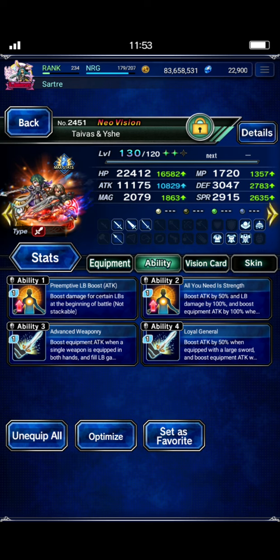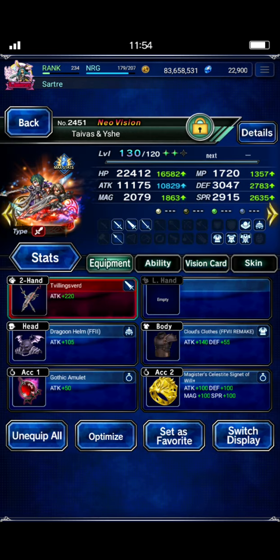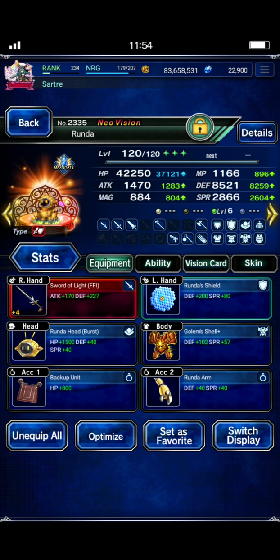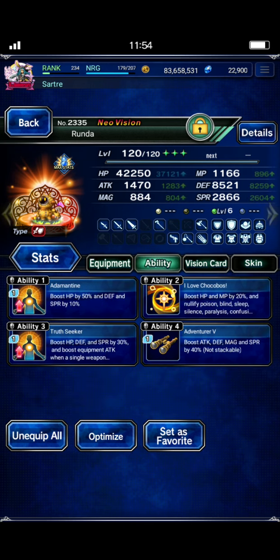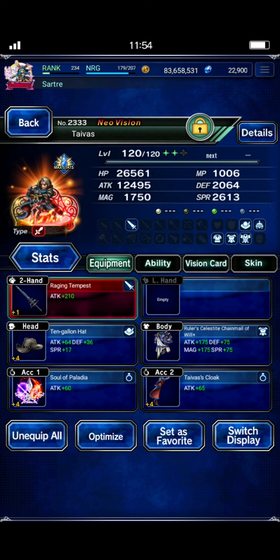This is all the gear we're using to achieve that. I just gave them this as a cheap vision card - whatever spread of killers you have. They're not really the main damage; they're just there for the imperil and the imperil field. Runda has pretty basic cheap gear. Runda's head burst is great for upgrading Tyvus's LB. If you give him all his free equips from the story event, that basically covers all of his resistances, which makes his passive provoke a really great set of gear.